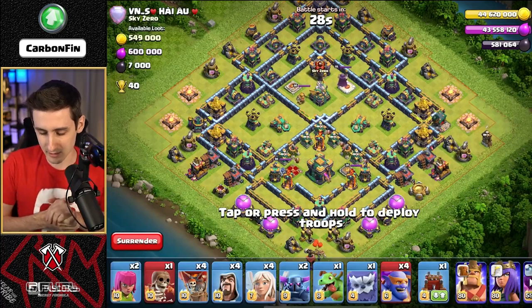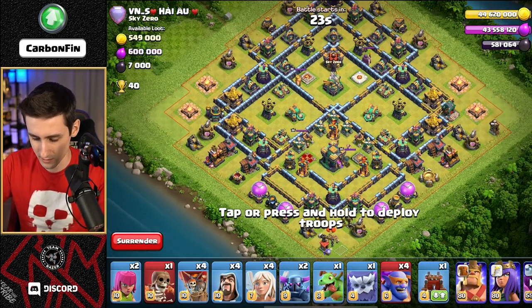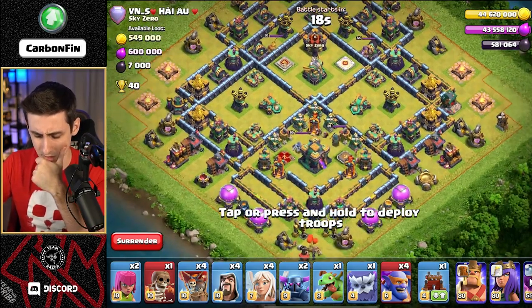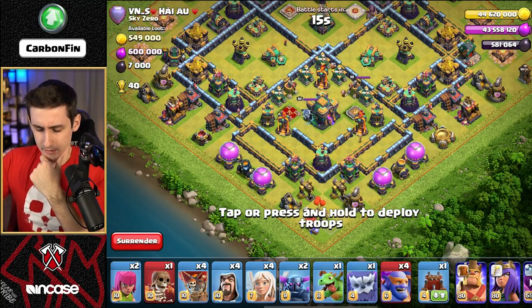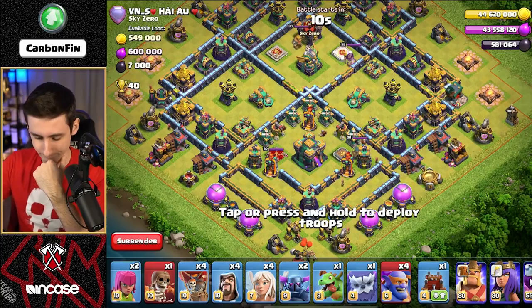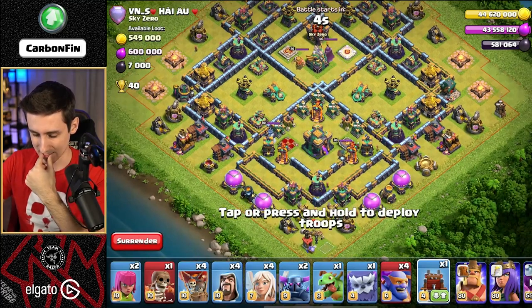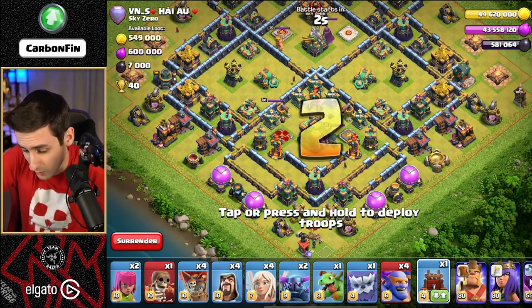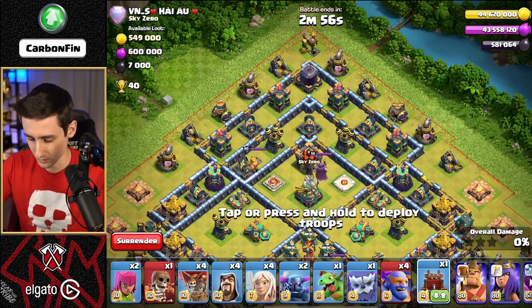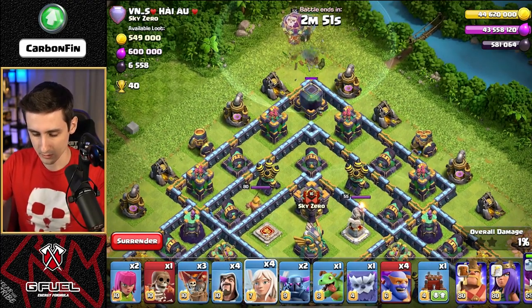Let's get into the next attack with a single target Inferno. We're hitting Sky Zero Clan VNS. Eagle Artillery's on the top side, Archer Towers, Scatters — it's a symmetrical base. CC's up top at 12. Don't have a Blimp here, just the Siege Barracks. Do we do a Warden Walk at 6? What do we do about the Town Hall? I guess we have to enter from the top side — I can't wait any longer. So we gotta drop a Warden like this, drop a Balloon, and drop 4 Healers.